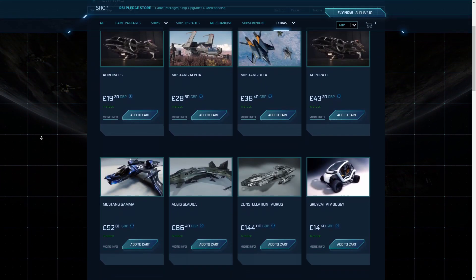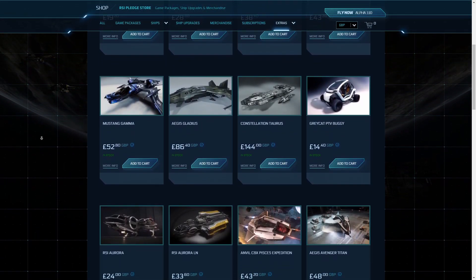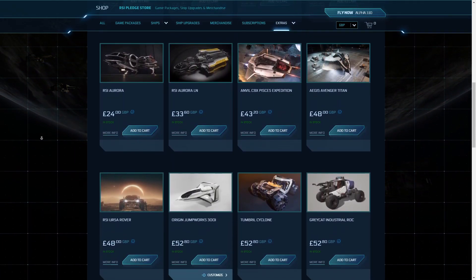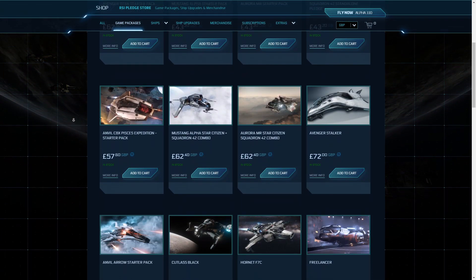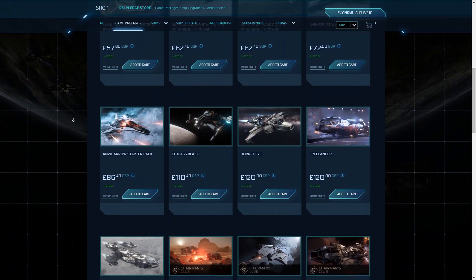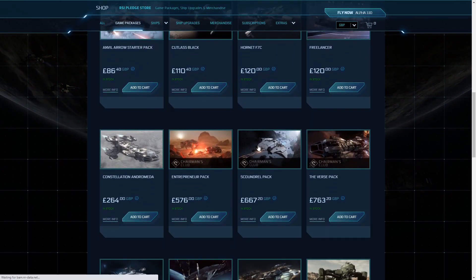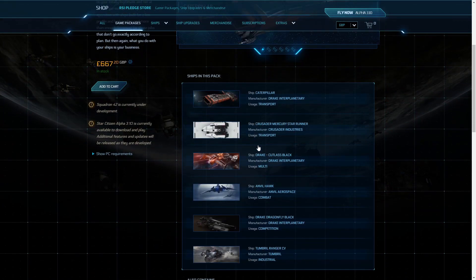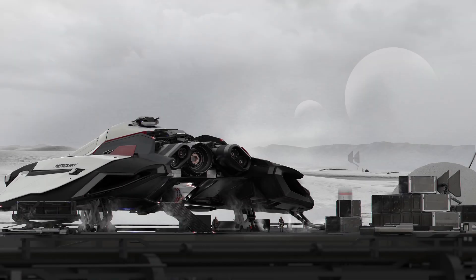This is a ship you can't typically get your hands on. However, the easiest way to get it is via the Goundrel Concierge pack — you need to be a concierge to purchase it. Or you can get it off the grey market, or just wait until November for the Intergalactic Aerospace Expo. I'm going to call it the MSR from now on because it takes too long to say.